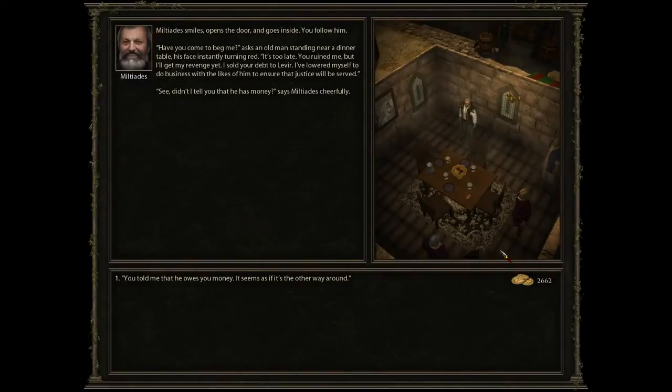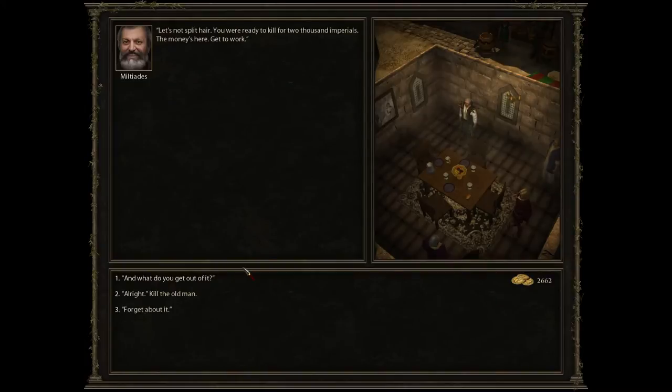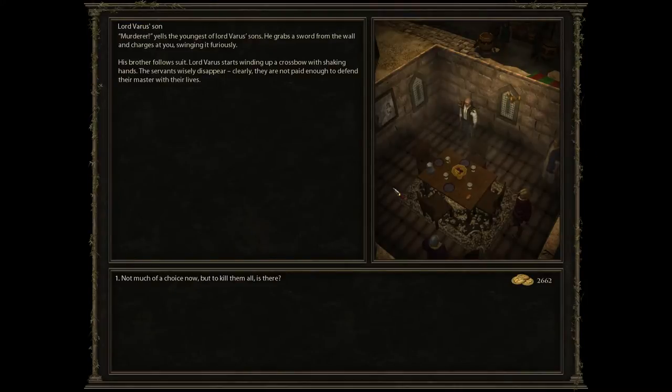Milsius smiles, opens the door and goes inside — you follow him. An old man standing near a dinner table asks if we've come to beg, his face turning red. He says we ruined him but he'll get his revenge — he sold Milsius's debt to Lavier. Milsius says cheerfully that he does have money. The old man says Milsius owes him money. Let's not split hairs — you were ready to kill for 2,000 imperials and the money's here, get to work. I'm going to kill you both, one way or another. Murderer yells the youngest of Lord Varus' son.